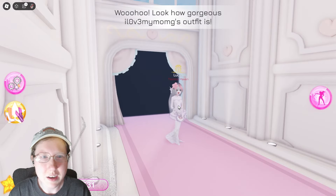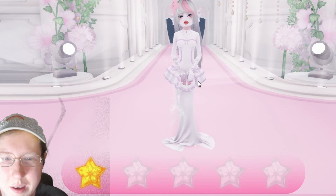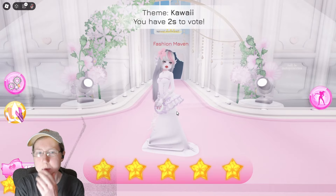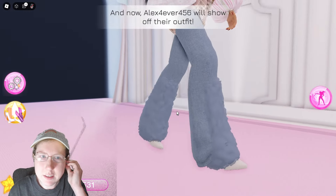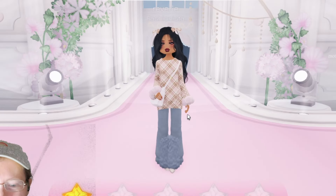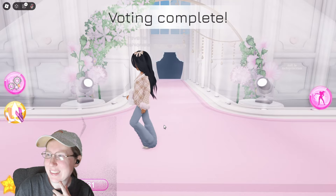Next up we have 'I Love My Mom' — oh wow, I really like that too. That was really creative — pulled off like a kawaii mermaid, very nicely done. Next up we have Alex Forever 456 — there's something about this outfit that conflicts a little. The shoes don't really work with the pants, so I'm not really a big fan of that.